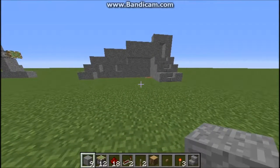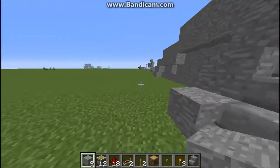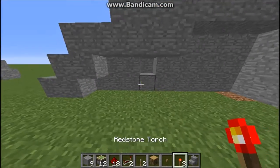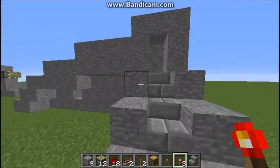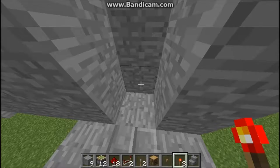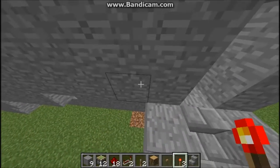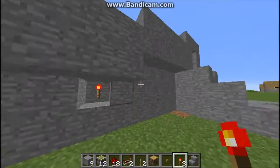What's up guys, welcome back to another video. Today I'm going to show you a tutorial on how to make a redstone piston door. Of course people can obviously just break it, but you can make this hidden — all you have to do is just place this redstone torch up here.